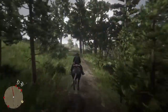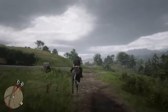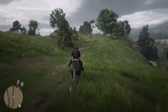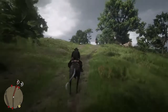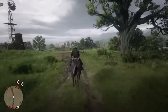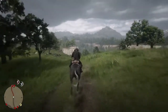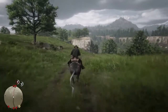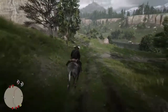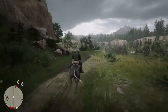We should encounter a gentleman who will sell us a treasure map — the Jack Hall gang treasure map. If we follow the instructions, it'll net us about one thousand dollars or two gold bars. We take the gold bars to a fence and he'll change them for roughly five hundred dollars each in cash. Very worthwhile, especially as one upcoming mission will give us a rather large bounty on our heads.